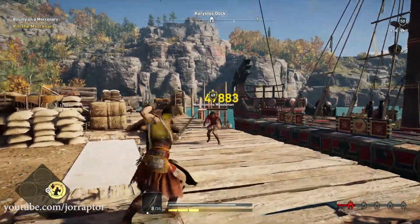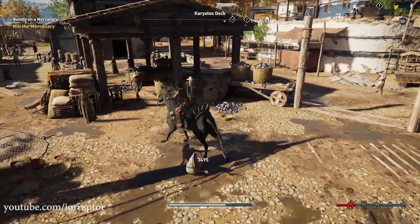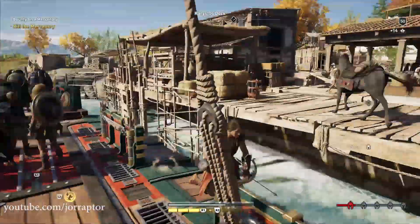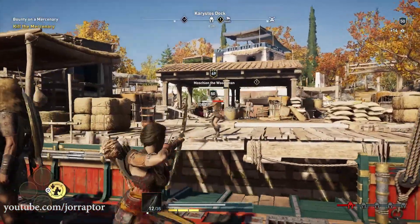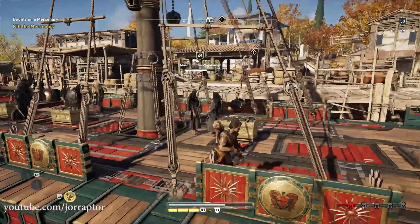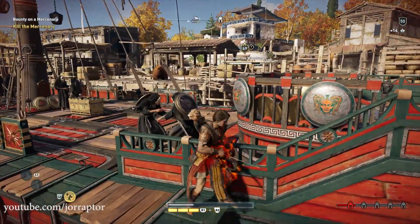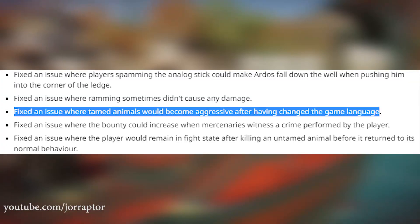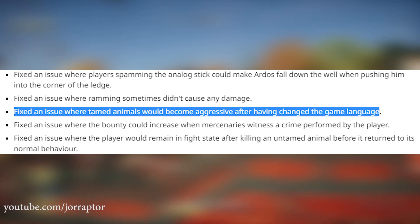Mercenary fixes include: a specific quest from the message board now properly shows the mercenary's location icon on the map. Mercenaries would also not come after you when you were standing on a boat — now they'll shoot arrows at you, so it's no longer a cheese tactic. Additionally, a bug where your crew would not board ships has been resolved. There was also a quirky bug where tamed animals would become aggressive after you changed the game's language, which Ubisoft fixed.